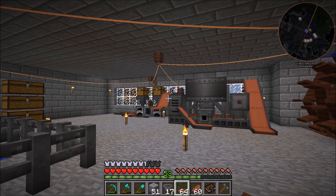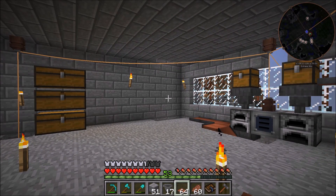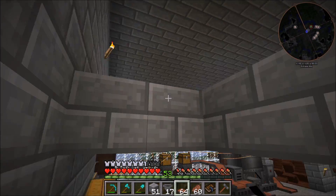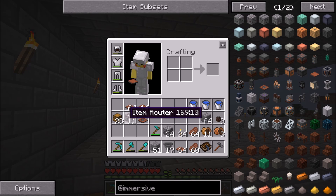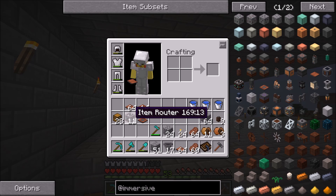We have a ton more items that need to be sorted now — a bunch of different types of items that need to be added in. The old system could barely sort through it as-is, since the item router can only sort eight different items per side. So we are going to be doing an overhaul: we're going to move these chests up here to make a storage room, and we're going to use a bunch of different item routers and dropping conveyor belts to input things into chests.